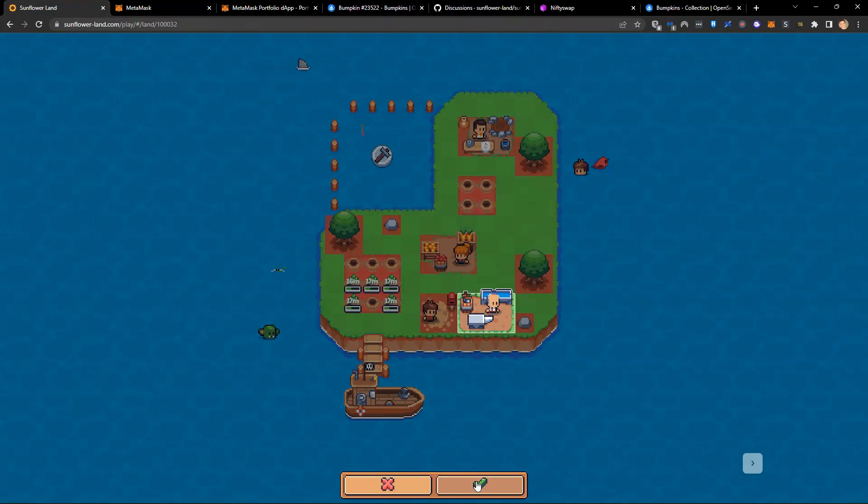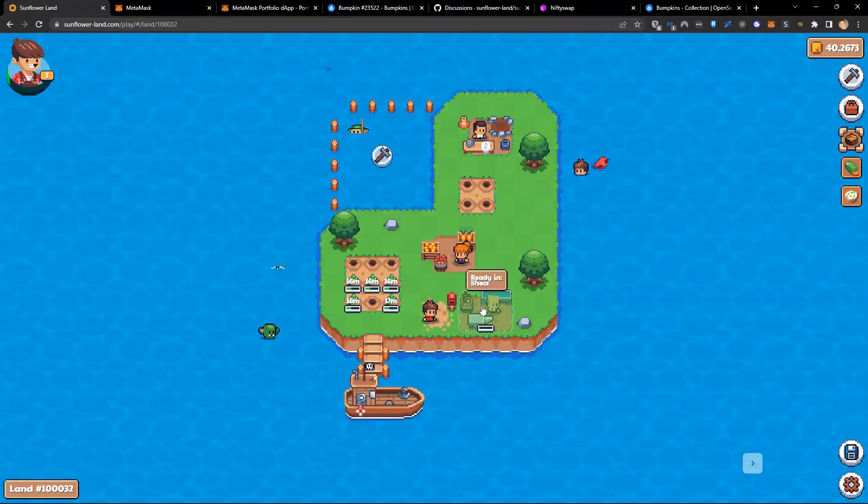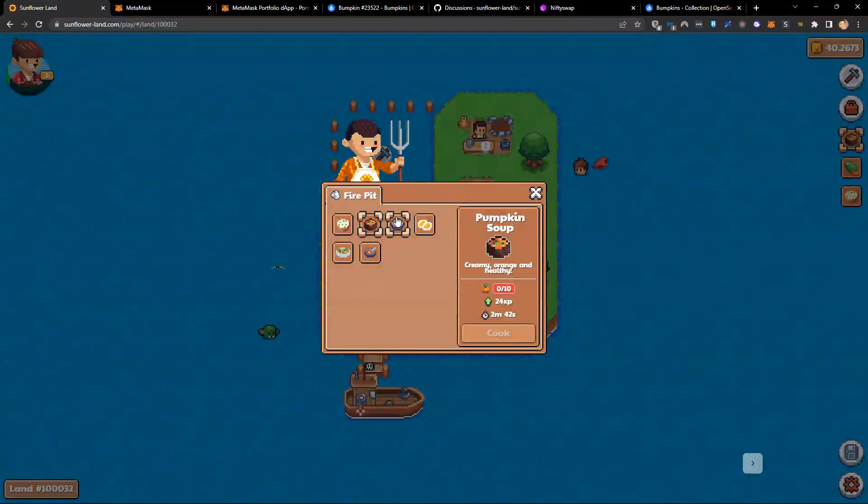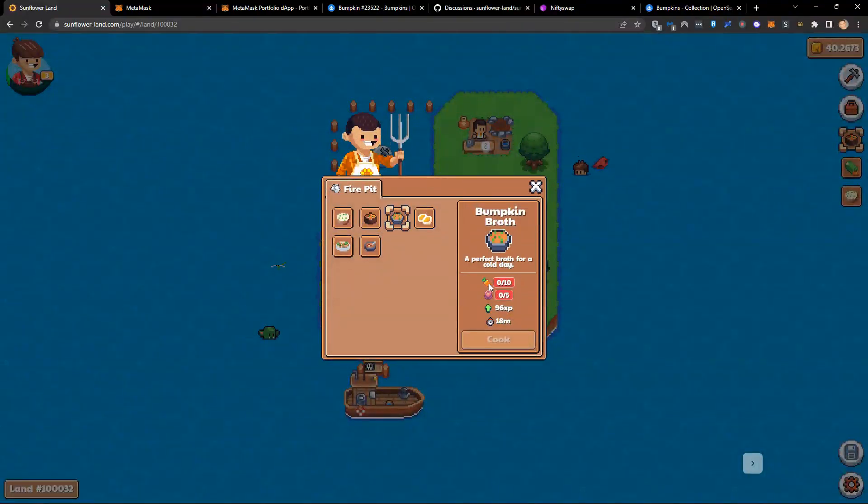I click OK, and this is going to take one minute. In one minute I will have myself a workbench. We're at level three, and now if I have a look, I've got some more seeds available — cabbage seeds and beetroot seeds. Let's have a look at what food I can now do.